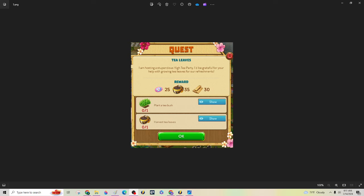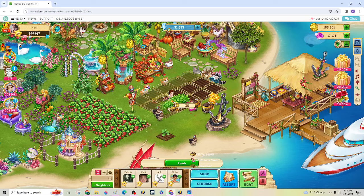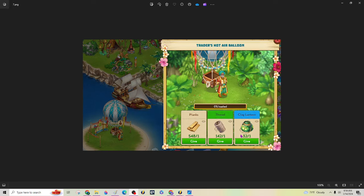When you first log in, both of those islands are going to be grayed over, and you'll need to trigger it. The first thing you need to do on your home island is plant tea in your garden plots. The tea leaves are in your regular garden stuff, on a two-hour timer. As soon as you harvest your first tea, this guy is going to pop up and start talking to you about this balloon down here.